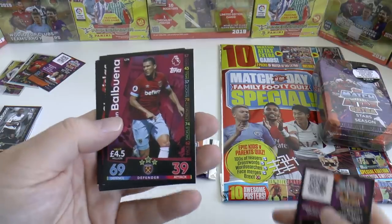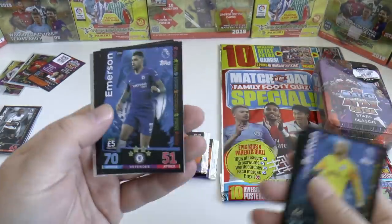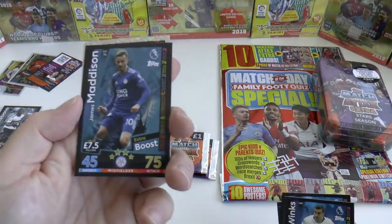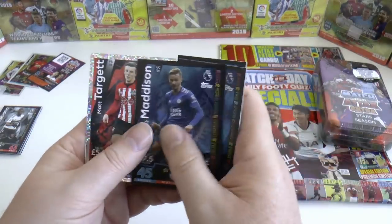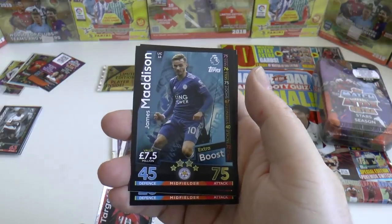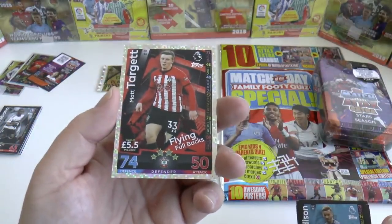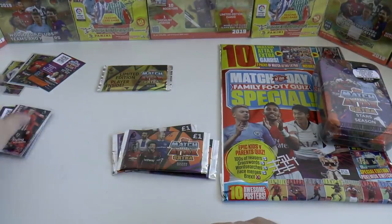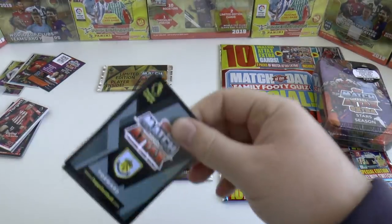Here's Balbuena of West Ham United, Stanislaus, David Button, Emerson, Harry Winks, the magnificent James Maddison — surely he's going to have to be a regular in the England squad sooner or later. I think he's got the most assists in the top five European leagues this season — unbelievable. And left-back Matt Targett from Southampton. Nothing of note in that one unfortunately.